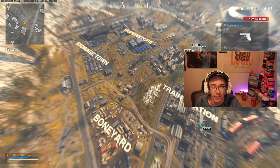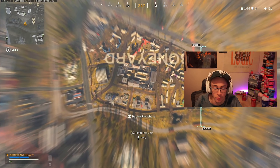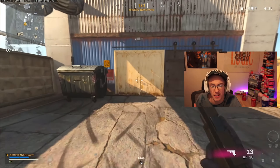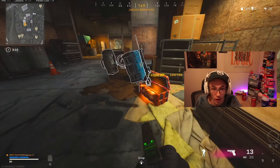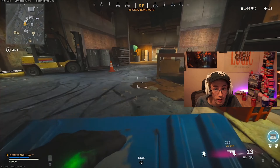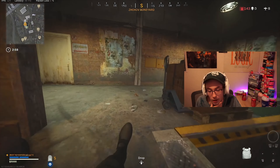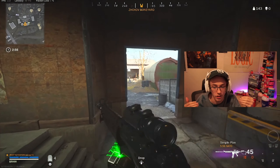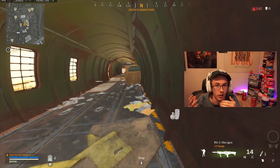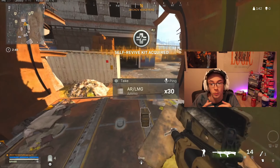Kicking off the gameplay breakdown — we're landing at Boneyard. Two main reasons: the plane was literally right over Boneyard, and I don't like landing at Superstore anymore. It's gotten worse over the months — more people being very ratty, holding lines of sight mounted up, sitting in dark corners. Even when I come out with four or five kills, there's a rat waiting at the gas station. I die, it gets me pissed off, so I avoid Superstore now.